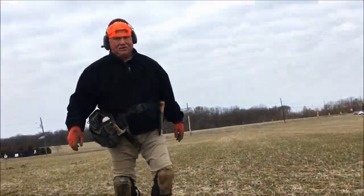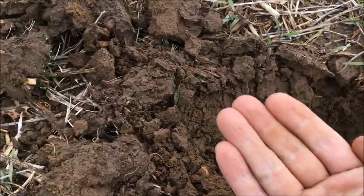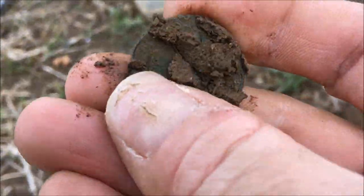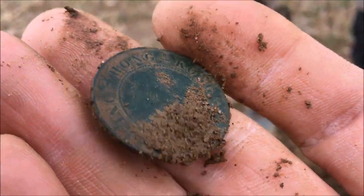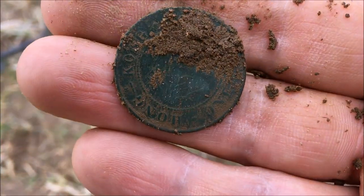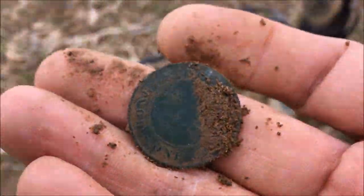This one came in low, Doug - yeah, it was like low 70s, high 60s. It was only four inches deep. I flipped it up, I saw it come flying out and it landed right here. That's a half cent - oh no, that's large. Nice, oh that's in good shape. Yeah, it was not deep and it came in low, but a good consistent tail. That might be a Britannia. I wish there was more light today, Doug - it's so dark. Let me clean this up and I'll be right back. There's a lot of writing on it.